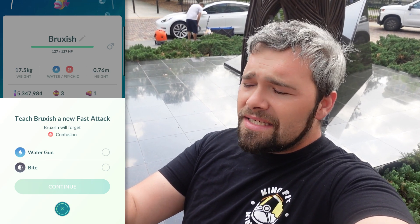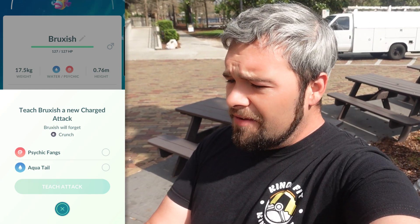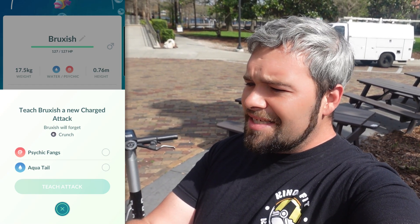But if we get an Elite Fast TM on this thing, it can also learn Water Gun and Bite — both of those are pretty decent. And then if we go for the Charge TM, it can also learn Psychic Fangs and Aqua Tail. That's why it's good for PvP — those moves are really good, but also Crunch is good too. Crunch has a chance of lowering defenses, and I think Psychic Fangs does that automatically, just doesn't do as much damage. And Aqua Tail's really spammy, so I can see why people are saying this Pokémon's gonna be pretty decent in PvP.